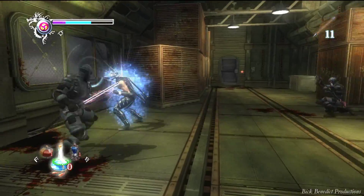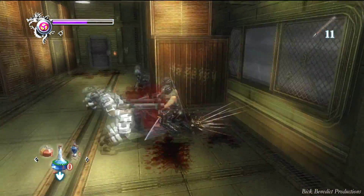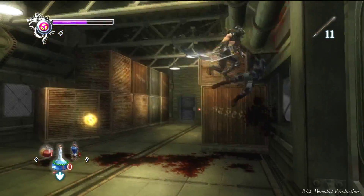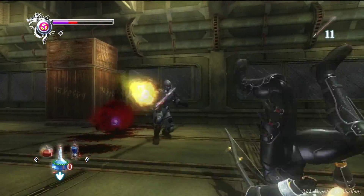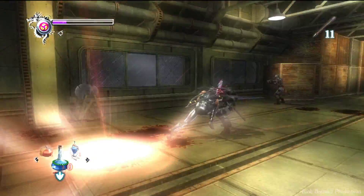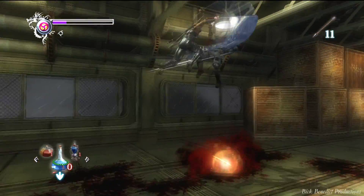You've gotta be really careful here. Another guy with the bazooka drops in. Every enemy with a bazooka in this game is very easy to kill with any move — a guillotine throw or beheading. Since they have such a hard weapon to deal with, the game kind of gives you the luxury of destroying them with ease.